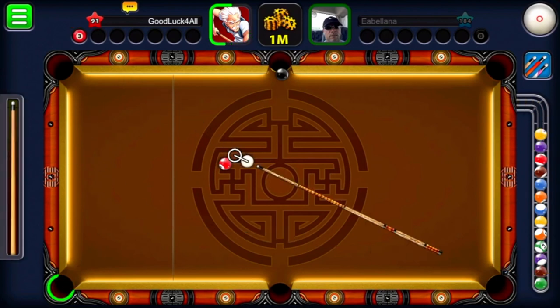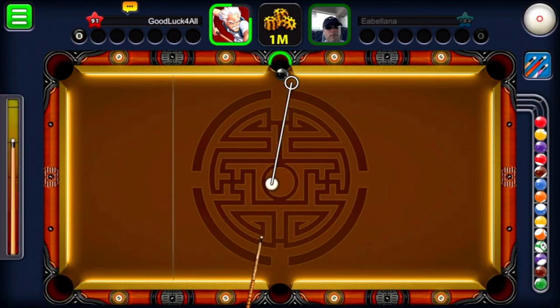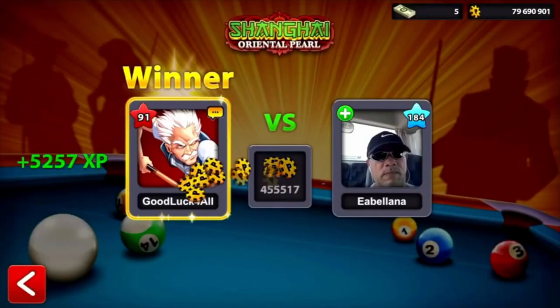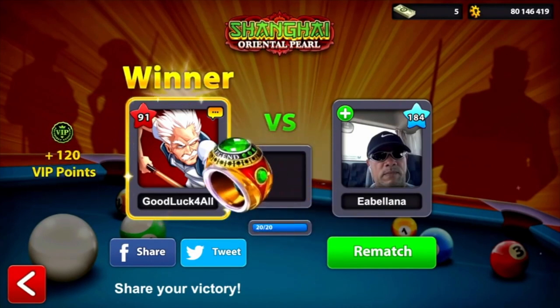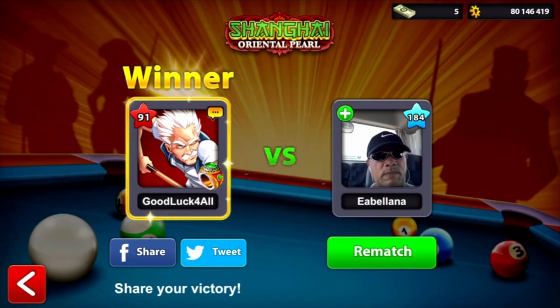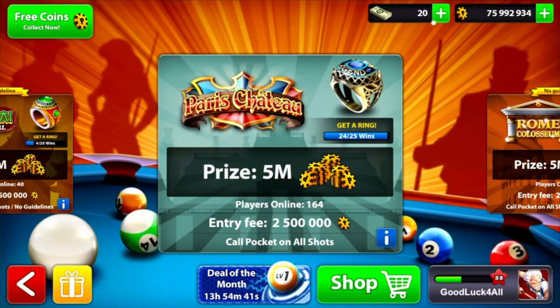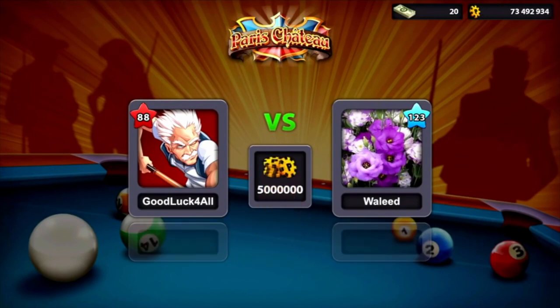My opponent was unlucky with the black ball, so now I can win using the same method I taught you. I'm setting my angle to make sure I'm shooting it right, the red ball goes in, and we win the match. As I mentioned at the start of the video, I just got the ring for Shanghai — because I practiced a lot how to really shoot without no guidelines.